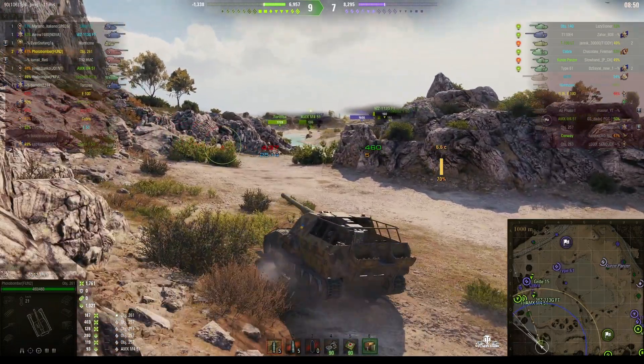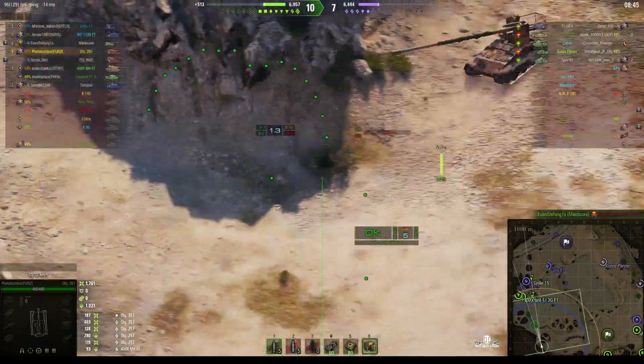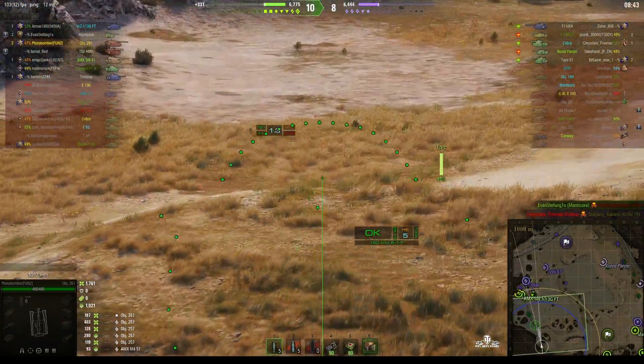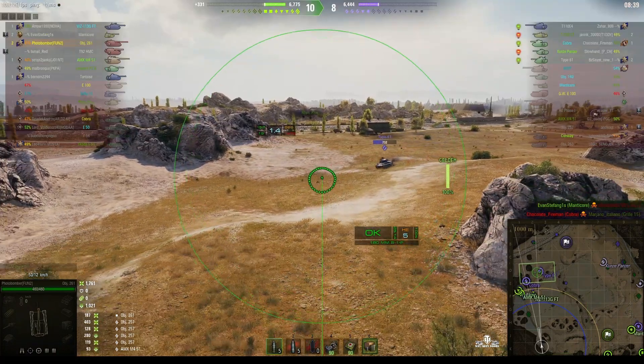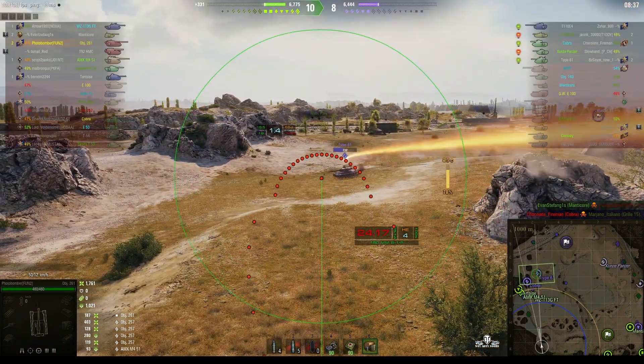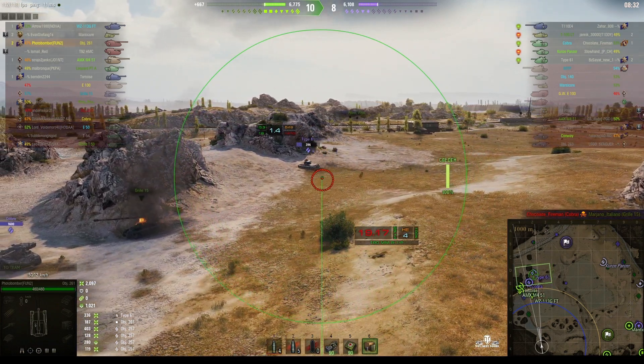We're two up on the enemy now, starting to harass them on this side — ganging up on them. No shot on the Cobra, but we might have a shot on the Type 61, who's coming in rather rapidly. Dialing in ahead of track — round's out! Perfect shot! 336 hit points. Nailed him!